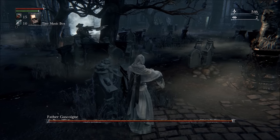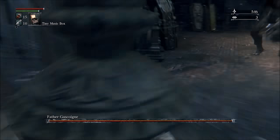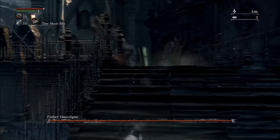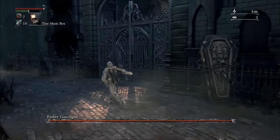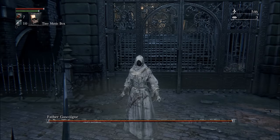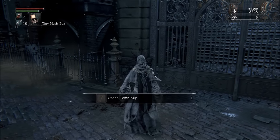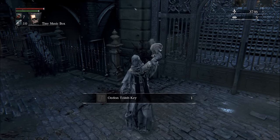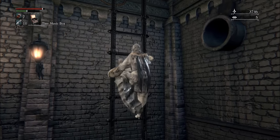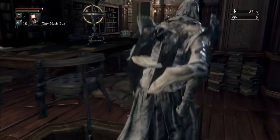Now we have the music box, but still we have no way to do damage to Gascoigne. What we can do is turn him into a beast — because regardless of his health, after using the music box 3 times this will trigger his beast form anyway. Then lure him towards the gate, and unfortunately this requires really precise positioning and some luck. But if he does the giant jump attack and you dodge as late as possible because of the tracking, he will clip right through the world and fall to his death. I'm actually thankful for the typical FromSoftware clipping issues — after all the suffering it has caused us players, it's nice to see an enemy getting caught by it.